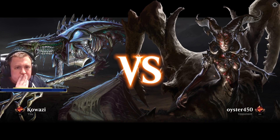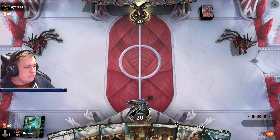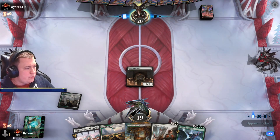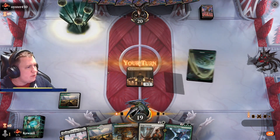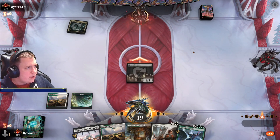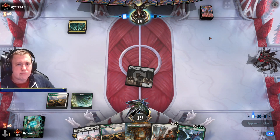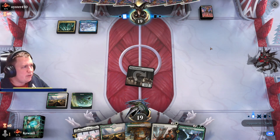Here we go — this hand is decent. Slam straight in with the Initiate. We've got a turn three and a turn four play, and two-drops are our most common thing. We've got tons of them to draw. Esper — I don't even know what the new cards are so I can't say if Esper is good or bad. Probably bad? Esper's always bad for creature decks.